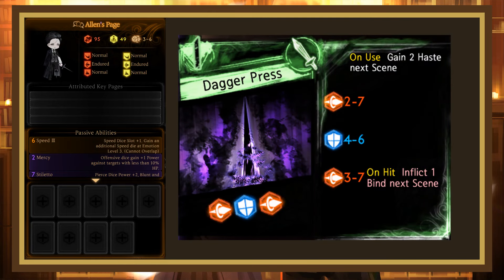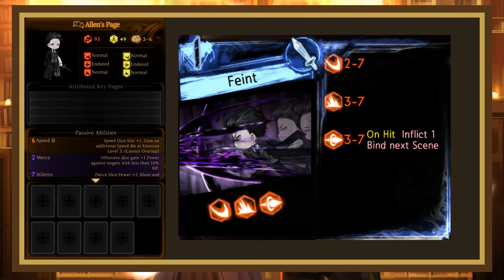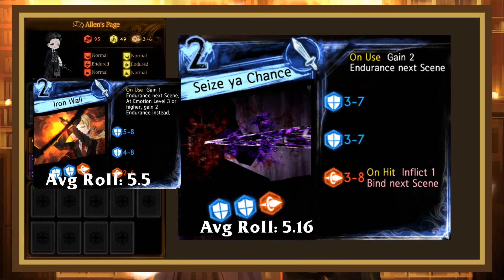Dagger Press is similar to Mangle in that it has good enough rolls for a 1 cost that in a pierce-focused deck it might transcend 1 cost value page syndrome, especially factoring in the 2 haste it gives and the 1 bind it inflicts. Faint isn't as good — it has the same roll average, but the lack of dice type consistency or a powerful buff makes it significantly worse for standard play. Being at 1 cost with 3 offensive dice does make it a good option for strength stacking, though. Seize a Chance is a sidegrade to Iron Maul: less power in the defensive dice in exchange for more power in the offensive die, a bind effect, and always giving 2 endurance. I personally don't use either, but it seems like a reasonable replacement.